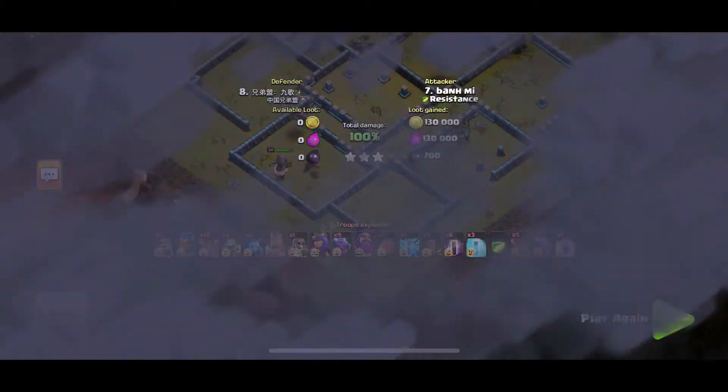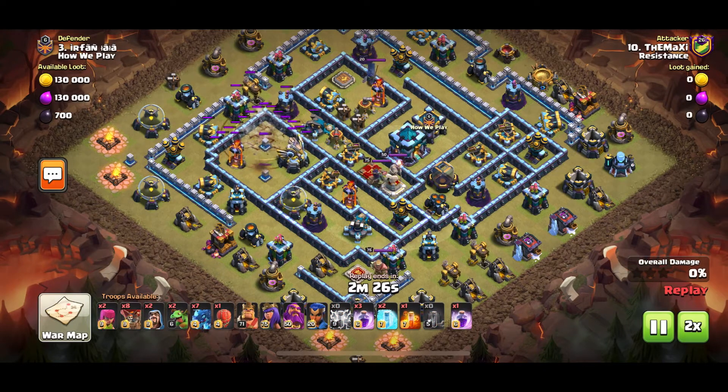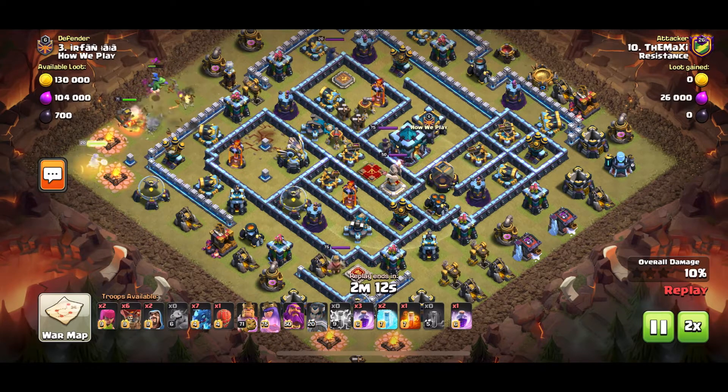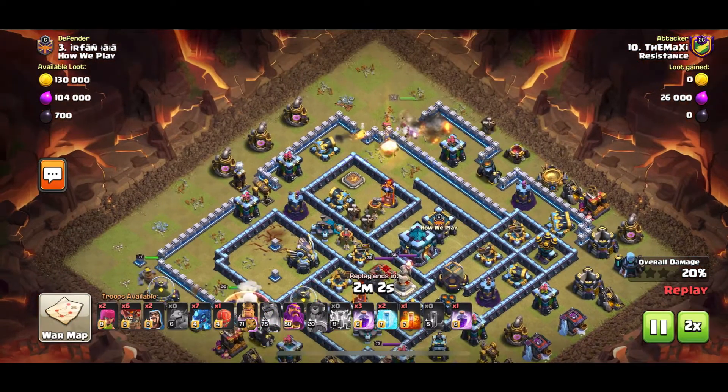The next attack is from Maxi with the E-Drags. He uses the Sap and Quake for the Inferno and the Eagle. He puts his King, a loon, and a Baby Dragon to get rid of that mortar — that's going to help with the RC path — and gets rid of that Inferno. The RC is going to be going to the side.